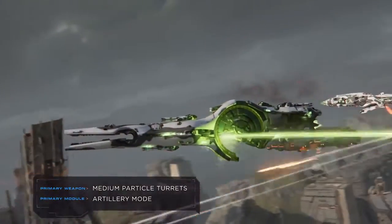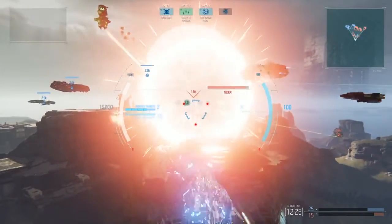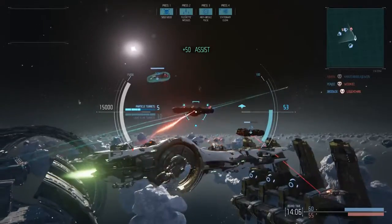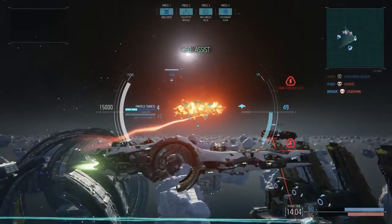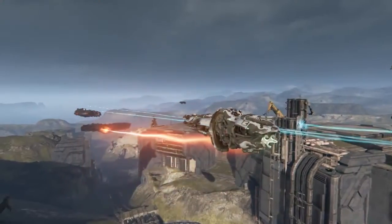Artillery cruisers do their best work at extreme range, delivering deadly salvos from heavy weapon batteries. Think of the artillery cruiser as a sniper — big guns strapped onto a quick engine with almost no heavy armor, making it one of the most vulnerable fliers in the fleet.